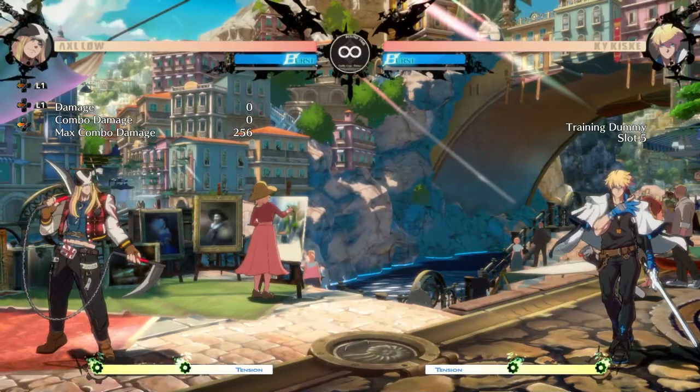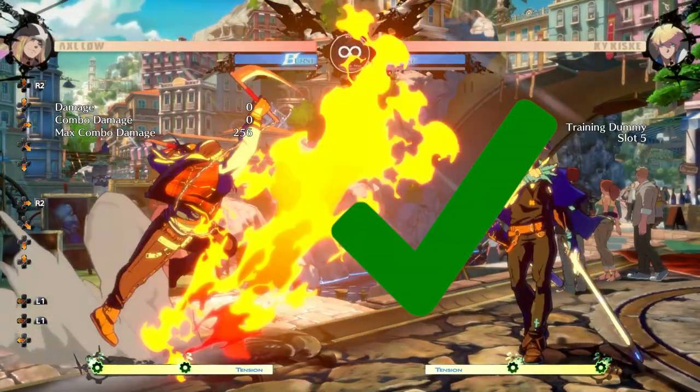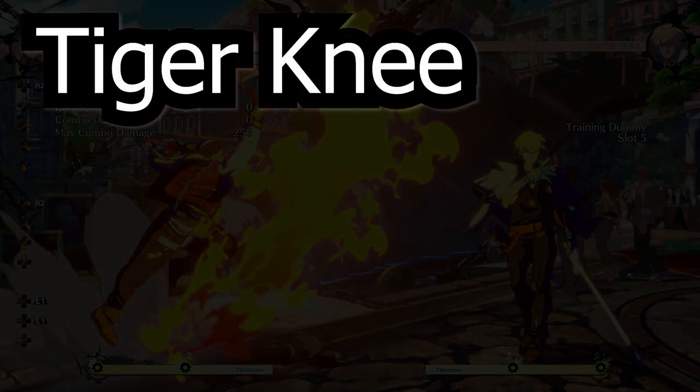To do an Axel Bomber combo, you need to do the move as low to the ground as possible. This is most easily done by using a technique called Tiger Knee, or TK for short.